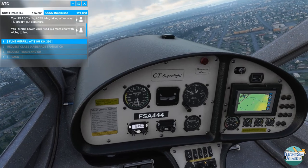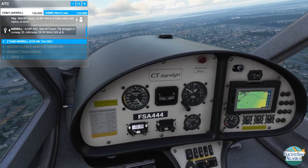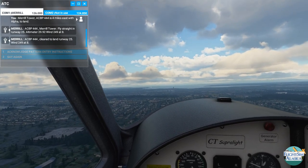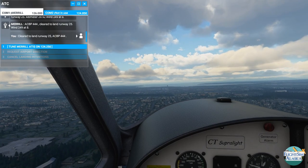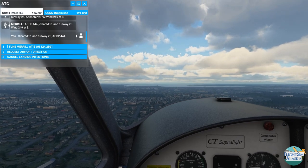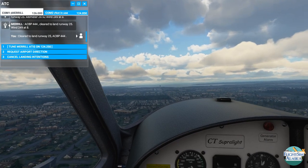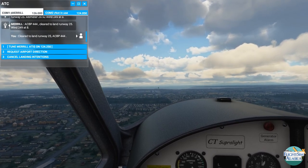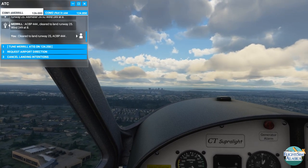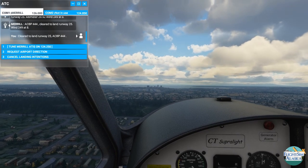I probably better try to dial up ATC — I've done this a couple of times before and have yet to remember to do it properly. Let me try this. Merrill — nope, didn't have the right frequency. Let's slow this down a bit; I don't want to come in too fast. ACBP 444, Merrill Tower — fly straight in runway 25, altimeter 29.92. ACBP 444 cleared to land runway 25. Just off our nose is Russian Jack Spring Park — named for Russian Jack who was apparently a murderer or criminal. It's an amazing urban park with great skiing and hiking trails. Anchorage is full of great urban parks — it's actually kind of remarkable.